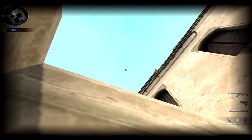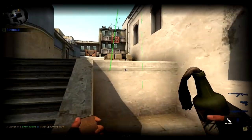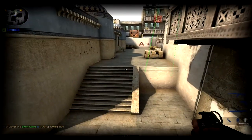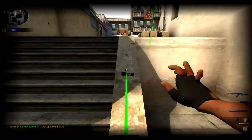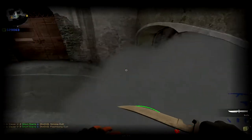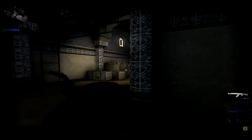This next one is not copyrighted so feel free to use it. Throw the smoke straight up in the air from the bottom of the stairs, and it perfectly smokes it off — good enough. Then you flash right there, go over, and you make it into CT stress-free.